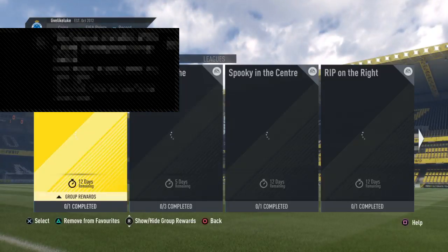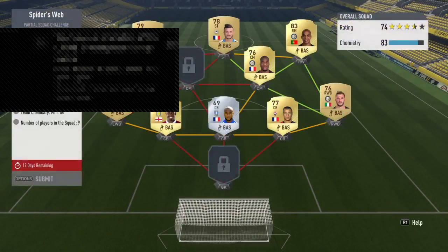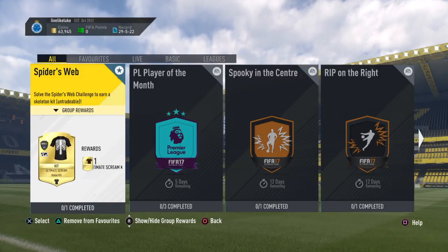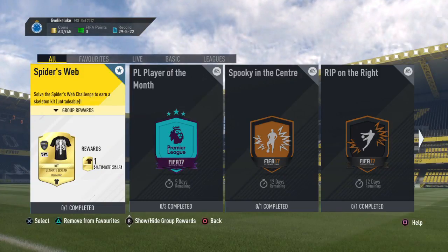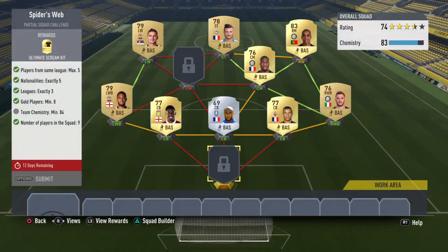I've already showed this to my Spider's Web squad, and as you can see the kit is pretty cool. If you want to buy this exact team and you want to be doing minimum buying, you can probably get this to around 8 or 10k — it's about as cheap as I could get it.